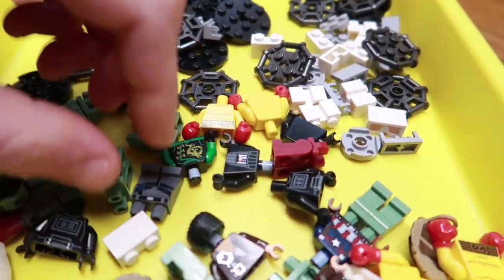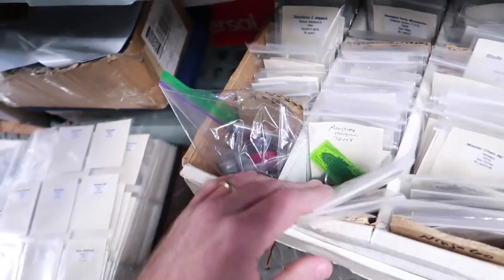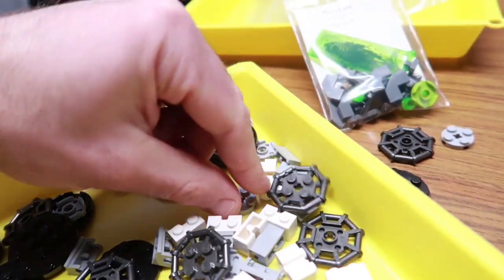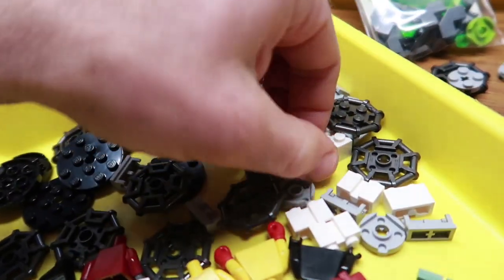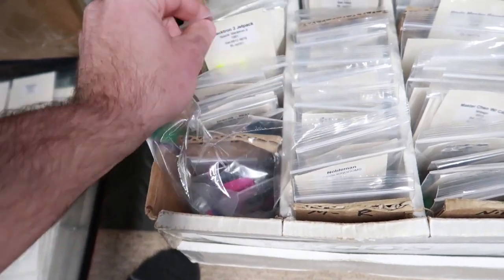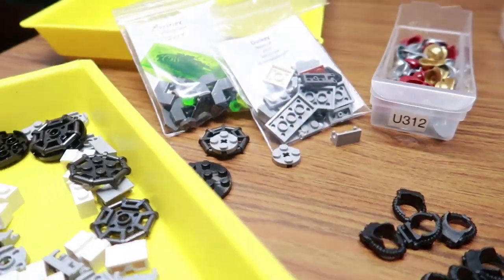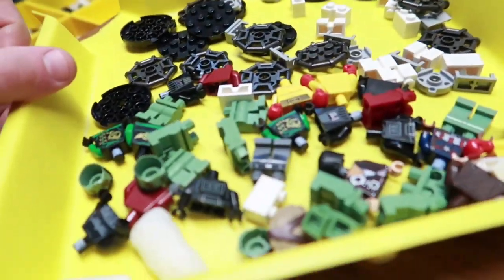These are for the Monstrux Nexo Knights build. I needed both this and this part. Some others I didn't feel like searching for. Got some more parts for Minecraft stuff, and this is for the donkey - I put it under just 'donkey.' I think I can complete this one now - I just couldn't find these pieces before but now found the part that goes in it.